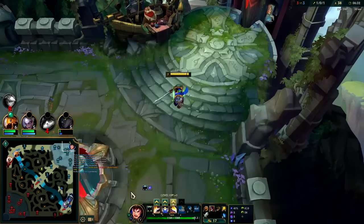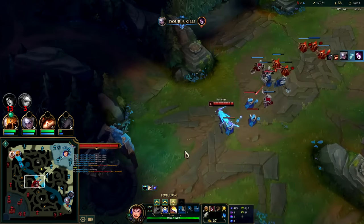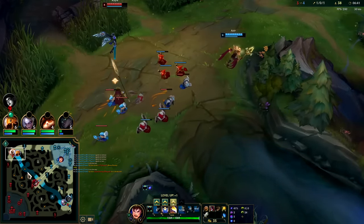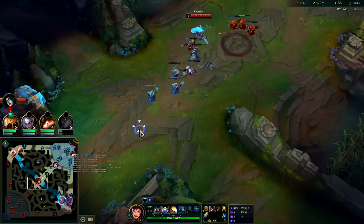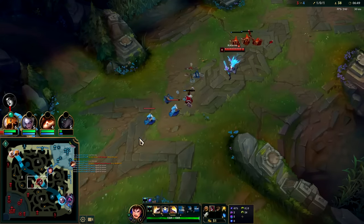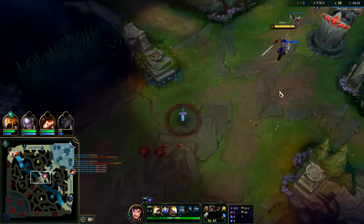He just froze my wave — what a turd bag. We got Iron Spike and boots; we'll just pick up a Long Sword and head back to lane. His box stopped the wave from crashing. This lane is only going to get harder for Kata — she basically had to squeeze out a kill for all those ganks and she didn't. My silence and spin cycle should handle her.